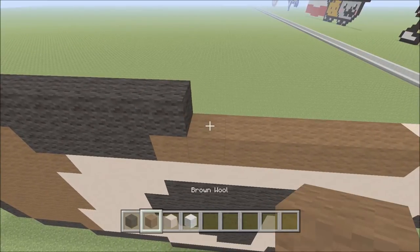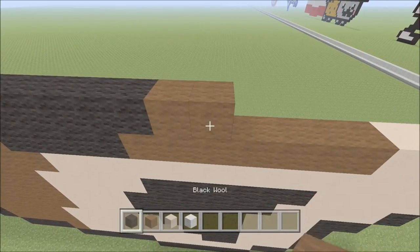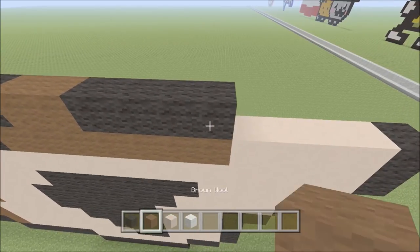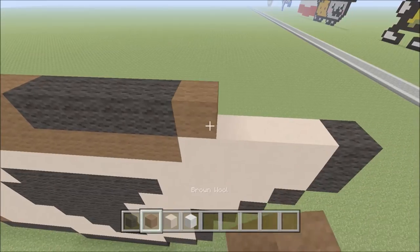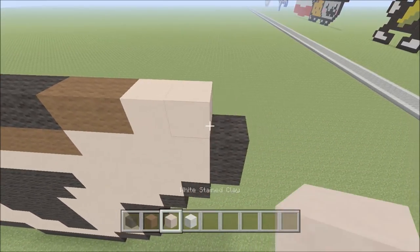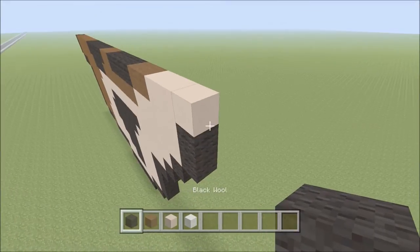Followed by two brown — one, two. Switch to black and add four — one, two, three, four. Followed by two brown — one, two. Then three white clay — one, two, and three. To the right of that, add one piece of black.